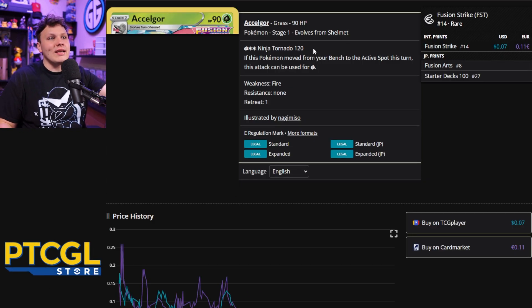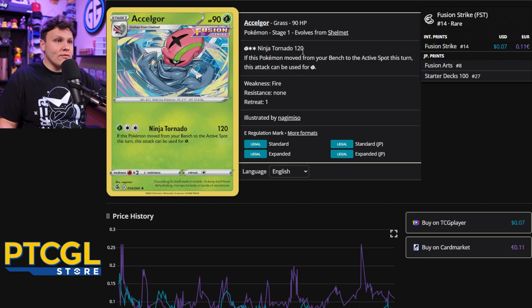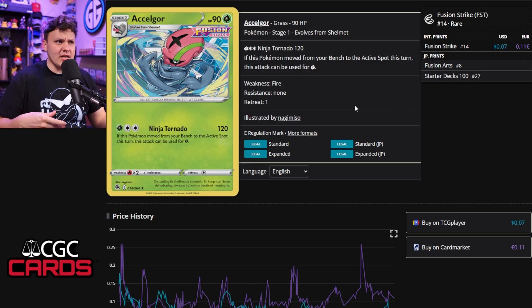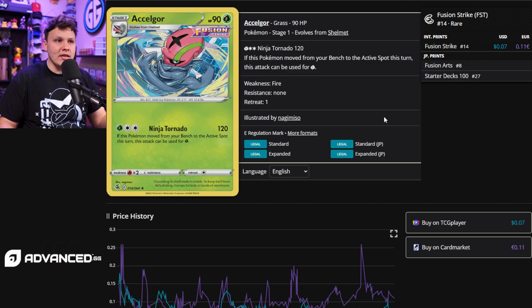Let me read the Accel Gore for you real fast. It's got 90 HP, and it comes from the bench to the active. It does 120 damage for just a grass energy. Normally the attack costs grass double colorless, and sometimes we do attack with a grass and a double colorless with the DTEs to do 100 damage, plus maybe a tablet or two depending on what we're trying to knock out. But when we pivot from a switch — like a good switch from a Genesect into the Accel Gore — we usually push a Mew V into our active and then retreat it into the Accel Gore, and swing for 120. Put a couple tablets on there, we're doing 180, which is 360 with weakness — one-hit KO on Charizard EX. So not only do we have a way to one-hit KO Charizard EX, we do it with a one-prize Pokemon. If they knock out our Accel Gore, they're drawing one prize card. If they knock out a Mew VMAX, they're drawing three prize cards. Simple math.